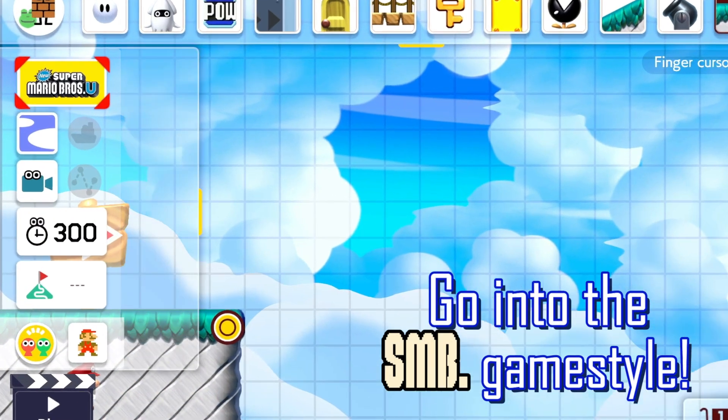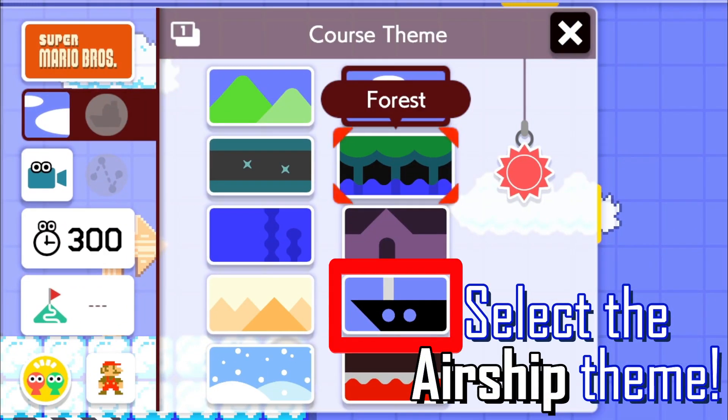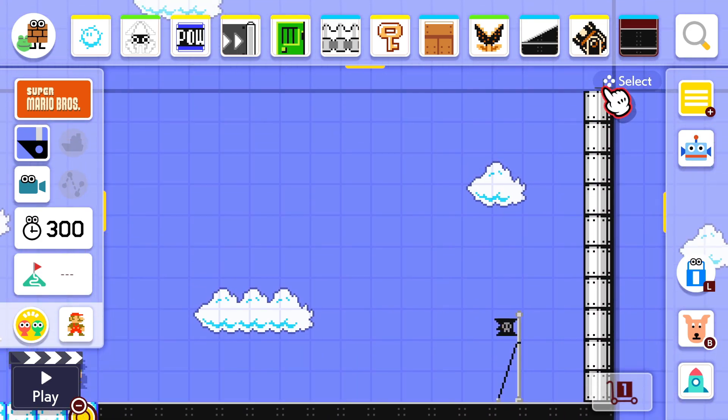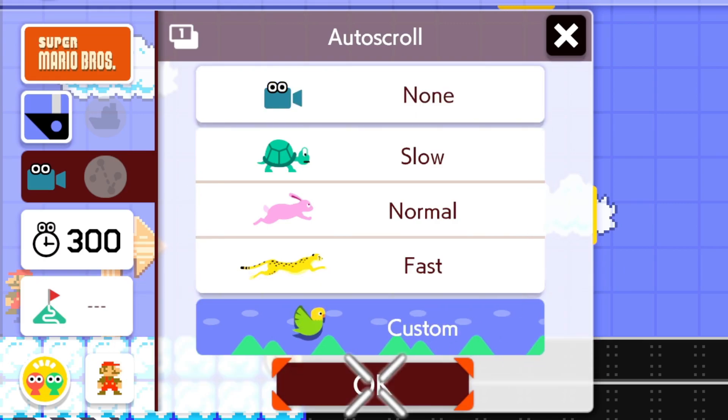Start off by making a brand new course and select the Super Mario Bros game style. Then select the airship theme. To start with, build a small starting area. Select the custom auto scroll feature — we'll be using this later.